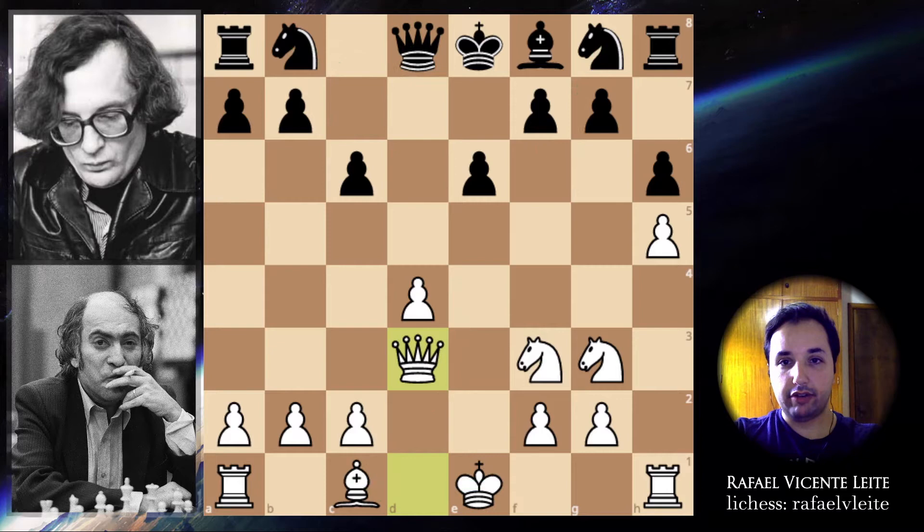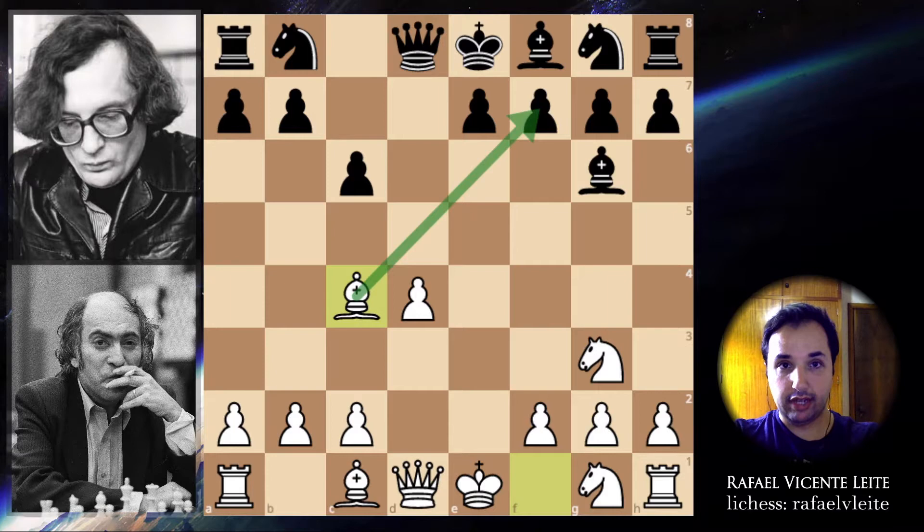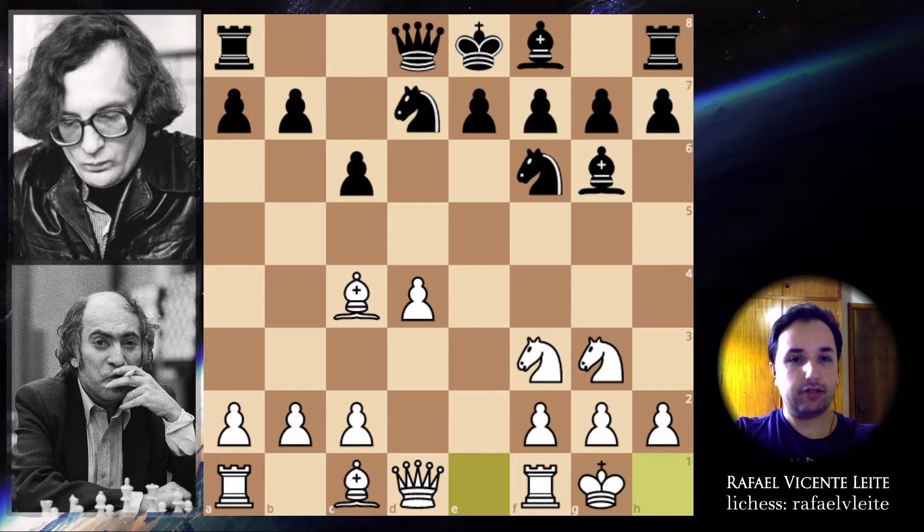But in this game, Mikhail Tal didn't push a4 and he went for this line with bishop to c4 — so that's a Tal move. He's already making pressure here on f7. Orest Averkin continued with knight to f6, knight to f3, knight to d7, and castling — a normal development.